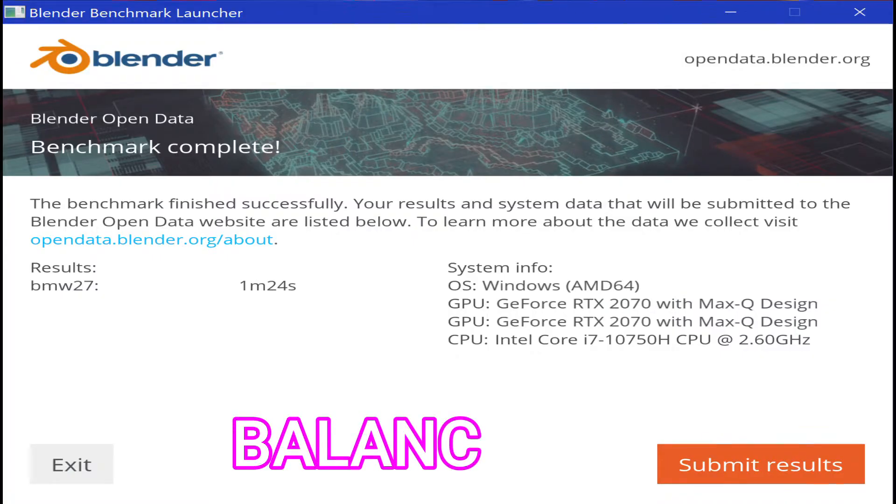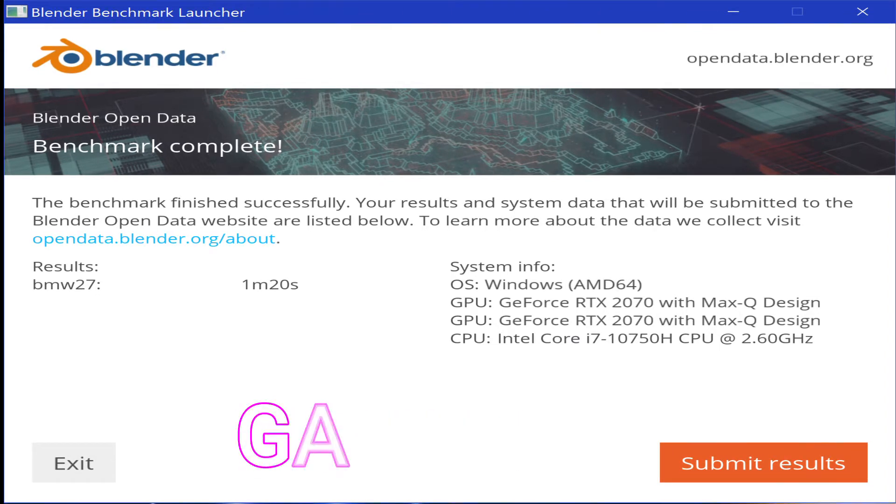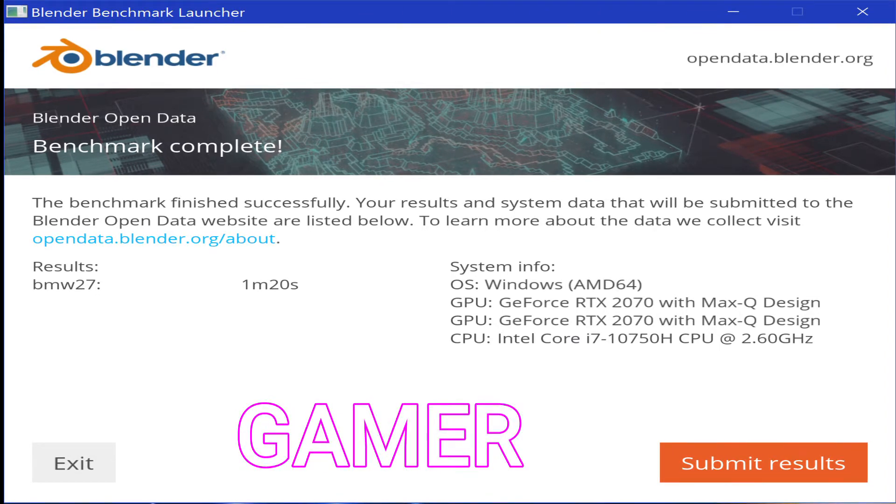Now into the Blender BMW benchmark. Starting with balanced mode: 1 minute 24 seconds for the BMW test — not bad as a baseline. Moving into gamer mode: 1 minute 20 seconds. So increasing power to the GPU seems to have a pretty decent performance gain. Four seconds on a minute-and-a-half render is not bad.